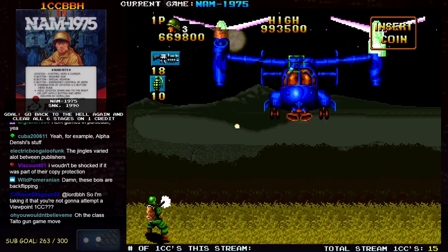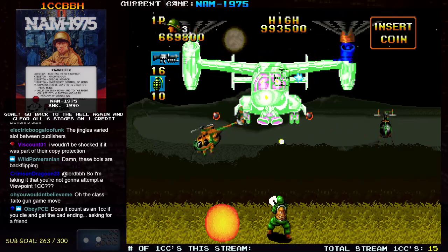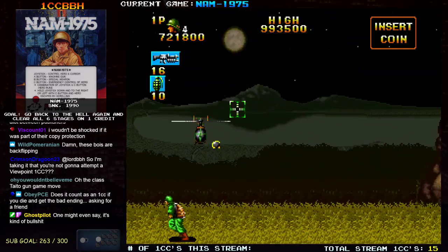Unless you have a memory card. If you have a memory card and saved on stage 6, you can try again. I think that's how they wanted you to buy a memory card.